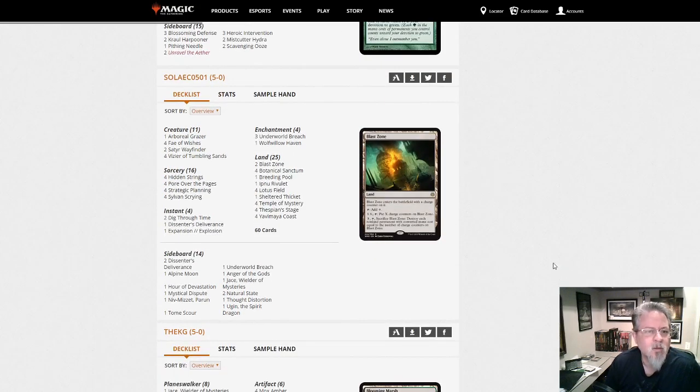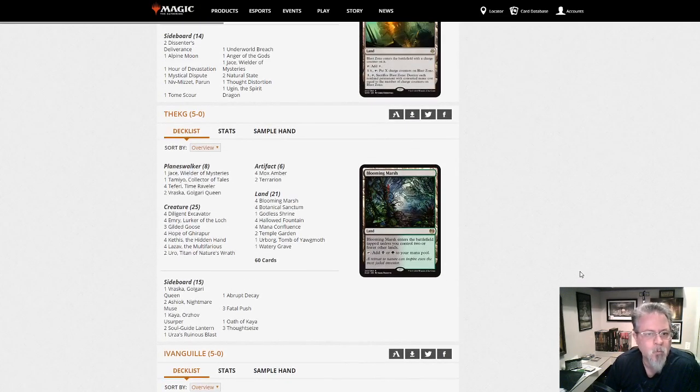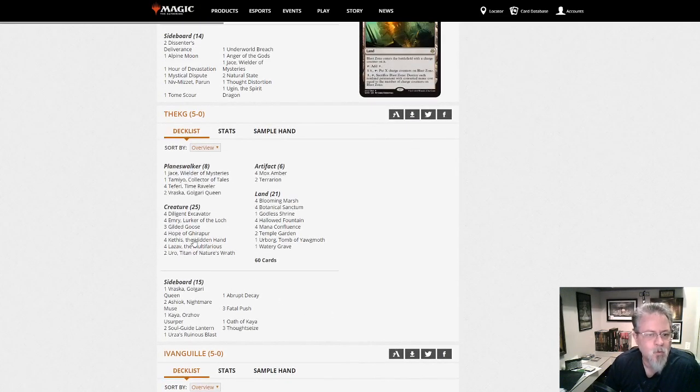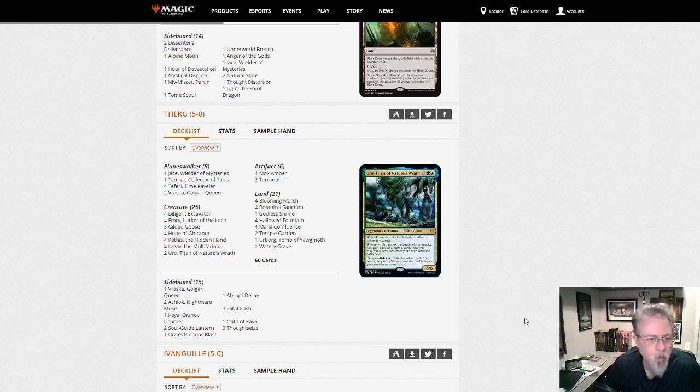This is the Lotus Field combo deck. Expect to see it in larger tournaments. This is Kethis Combo of course — with Emry, Diligent Excavator, Mox Amber, and Uro — another combo graveyard recycling combo deck with Kethis.